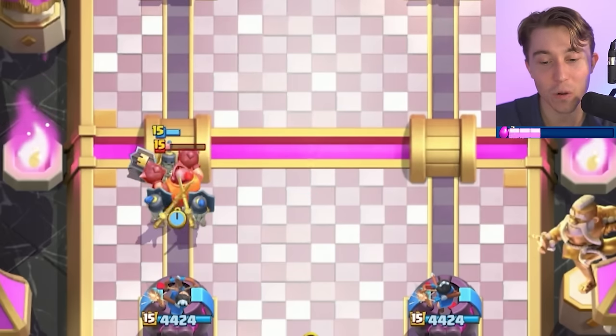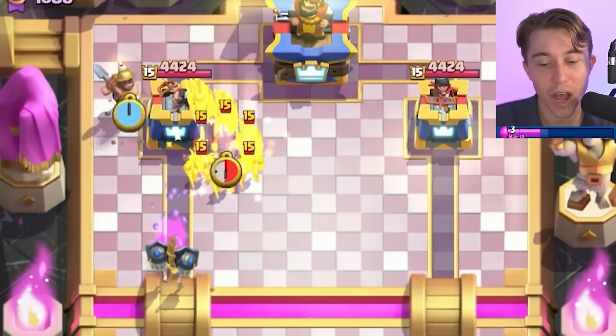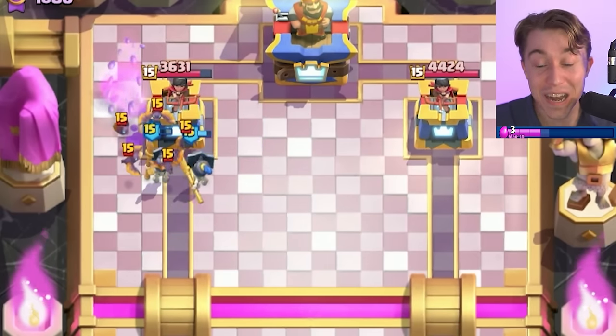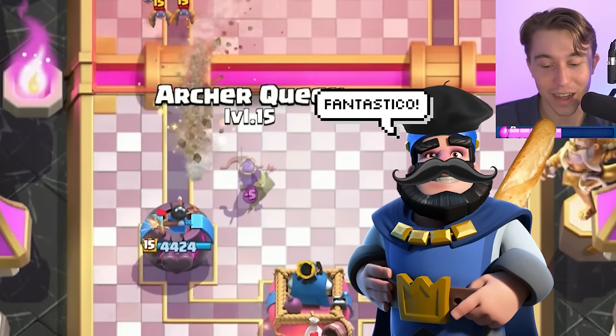Going for a Guard surround on top of the Mega Knight, then a Miner in the back. One of the Guards is going to die, the other two will survive, and then we can Zap on top of Bats or a Goblin Gang. That is an enormous amount of damage — that is crazy! We love that.